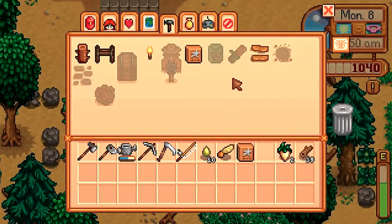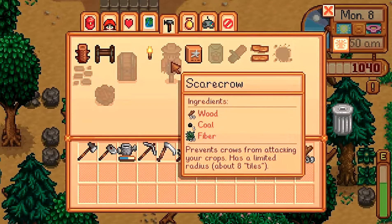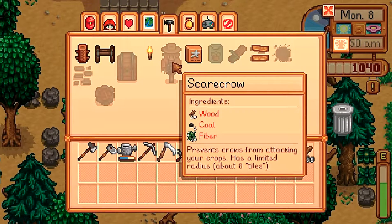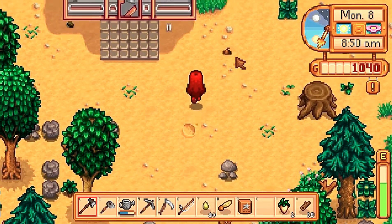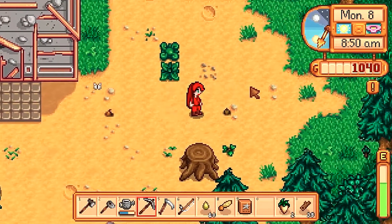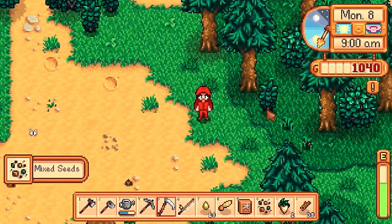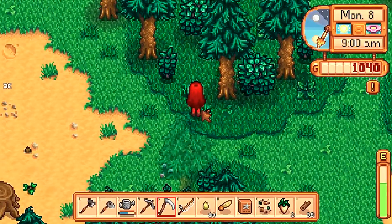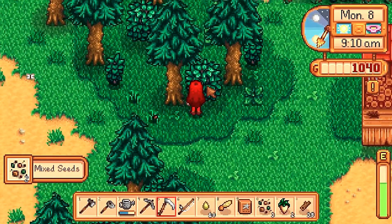Basic fertilizer. This is what we need: coal, fiber, and wood. Oh, I think we can make a scarecrow! I think we can make a scarecrow. More seeds.